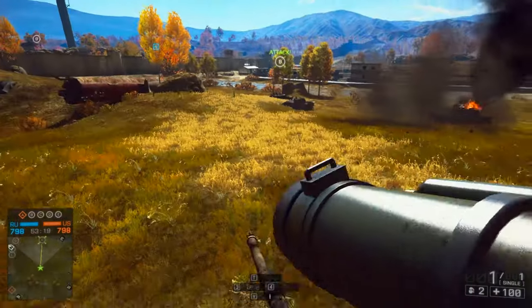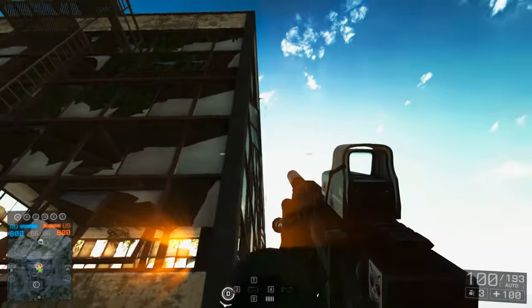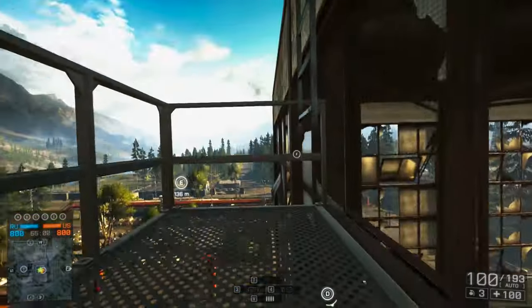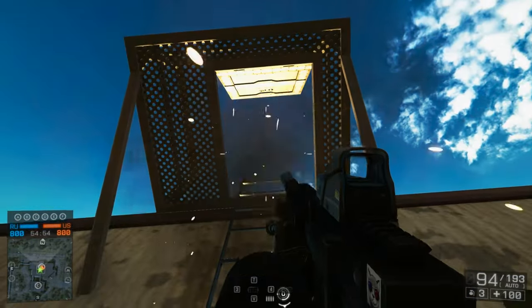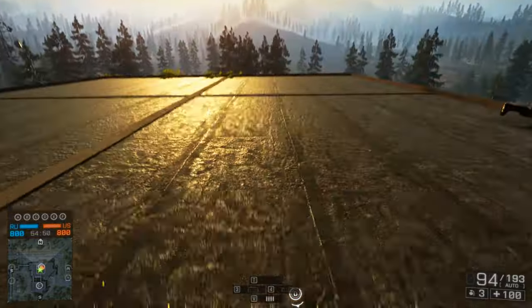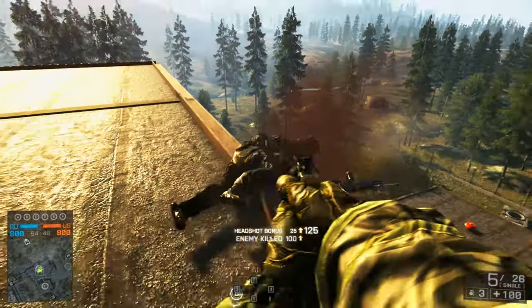Remember this hatch on Zavod 311? I showed you in a previous episode how to open it from below using the metal rails. However there's been a bit of a ninja patch and now all you've got to do is shoot it to open it from below. A suppressor is definitely recommended — all the enemies up there are going to see you on the minimap when you fire. Shoot it and voila, it'll pop right open allowing you to climb up there and dispense some rooftop camping justice.